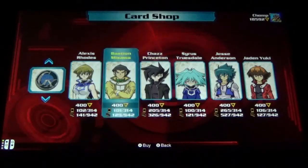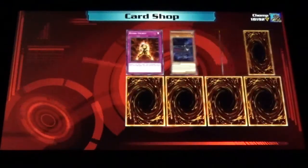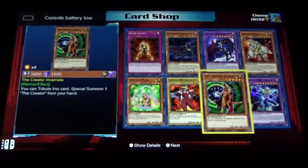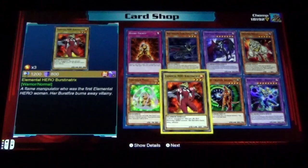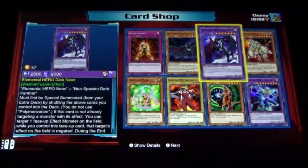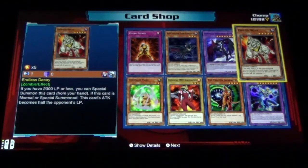Just for fun, we're going to open up one more Jaden Yuki pack to end the video on. We got Destiny Hero Dystopia, The Creator, Incomit, Elemental Hero Burst of Phoenix, Crystal Moles, Rising Energy, Neo Spatian Dark Panther, Elemental Hero Dark Neos, and Endless Decay.